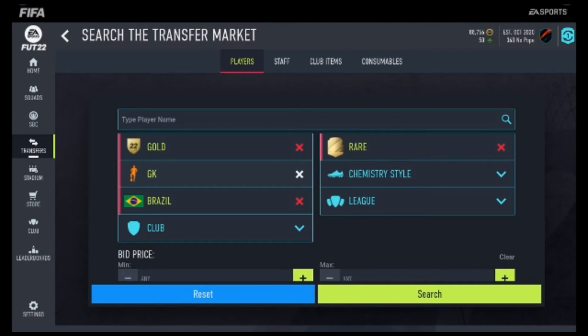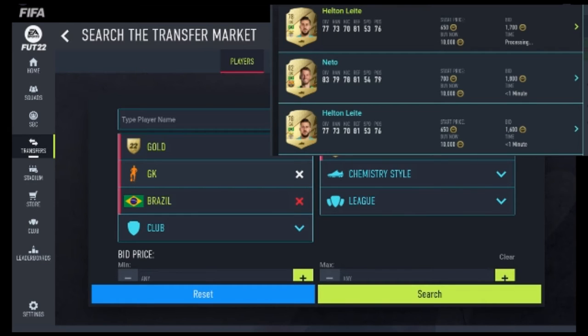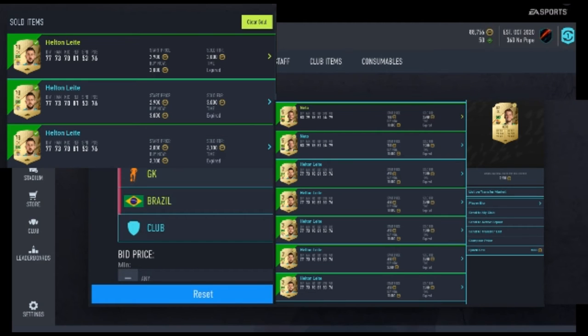The first filter we'll be looking at is Gold Rare Gold Keeper from Brazil. These were in quite a lot of demand when I was doing it. As you guys can see, these were going for — this is the price of them now. Bidding is pretty much going to be the way to go. Sniping is a bit difficult, but bidding is what's going to do it. These two keepers are going to pop up the most: Neto and Helton Liet. These are some of the pages of profit that I made off these guys.